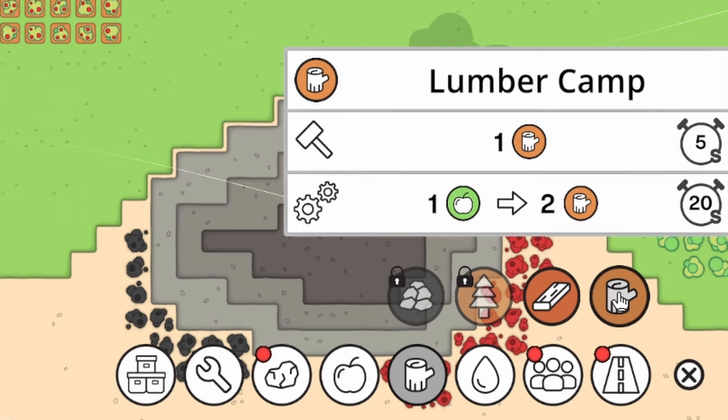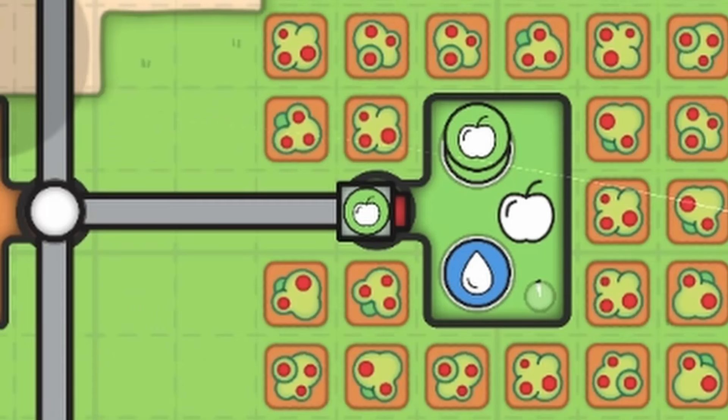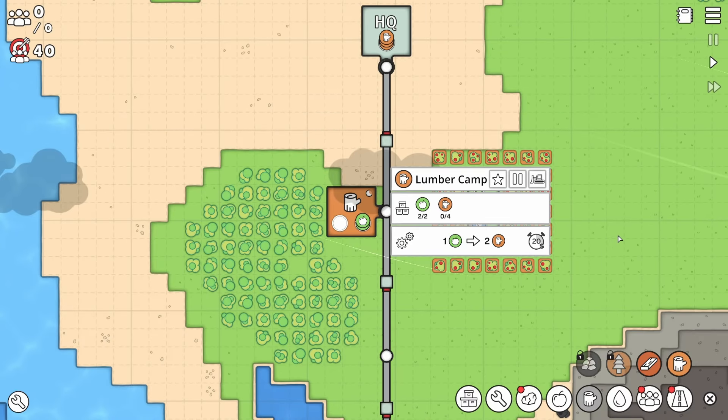I think this lumber camp is probably the next best thing. If we build it here, we can just attach it to this little node. You can get apples straight from the source, fresh as you could want them. He's going to convert one apple into two logs as well, so we've got our logs covered.